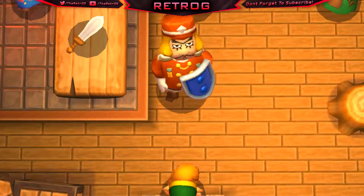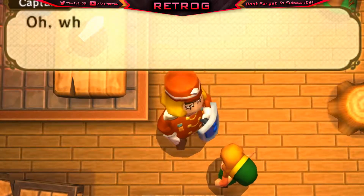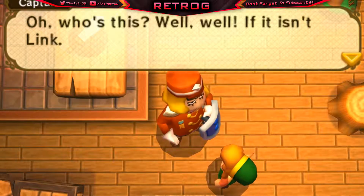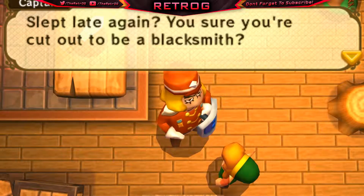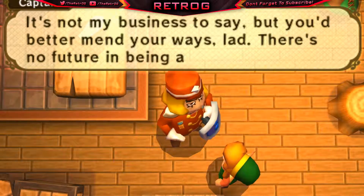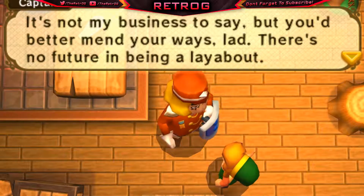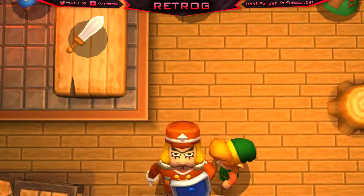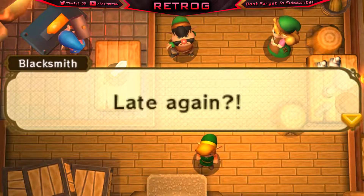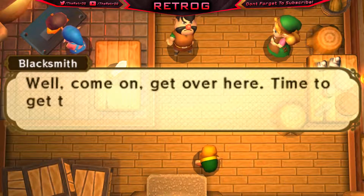'It's time that I forge ahead — busy day.' Then the blacksmith looks at Link: 'Look at that face — the face of a champion, a true champion there.' Then he says: 'If it isn't Link — slept late again. You sure you're cut out to be a blacksmith? There's no future in being a layabout.' I'm clearly the hero of Hyrule, bro — stop that. Blacksmith says: 'Come on, get over here. Time to get to work, Link.'